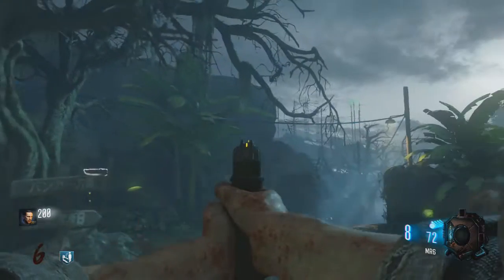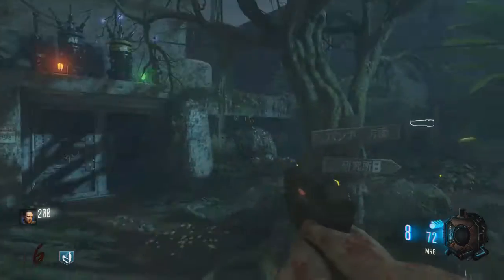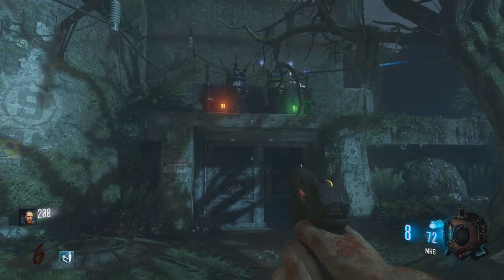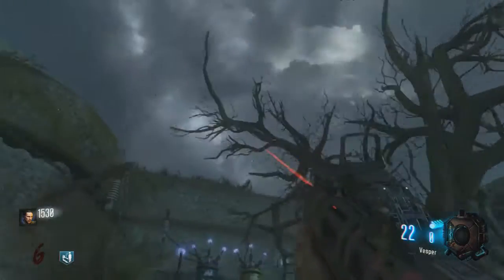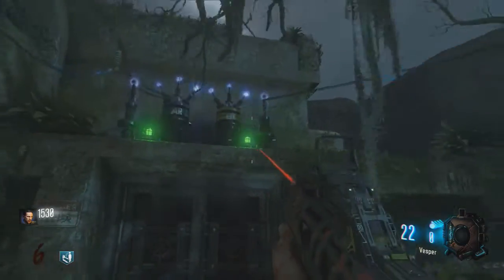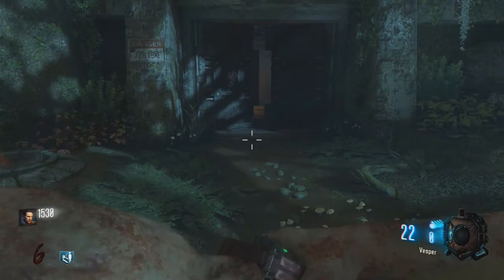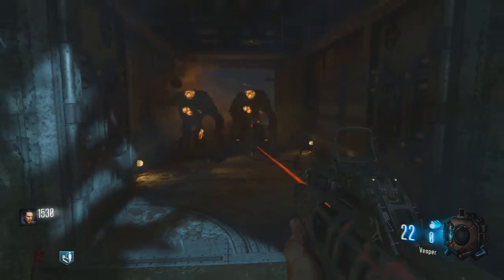If you don't know where the bunker is, it's in between both laboratories — you'll easily find it on the map. Above the door are two lights; if they're both green, which they should be, you'll be able to open the door and carry through. But if one or both are red, it means the power has turned off and you have to go redo it again. Make sure you have both turned on before opening this bunker door.